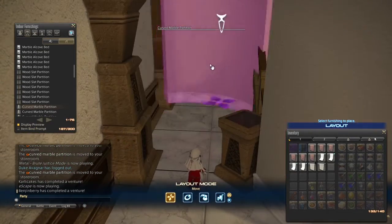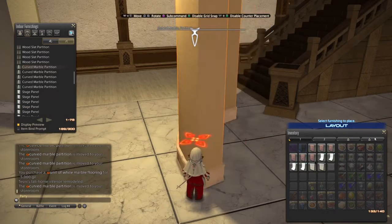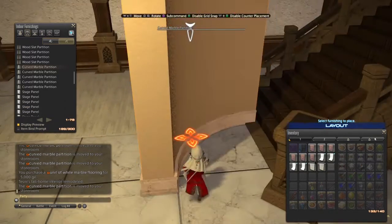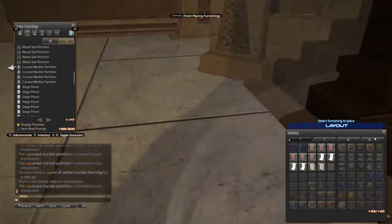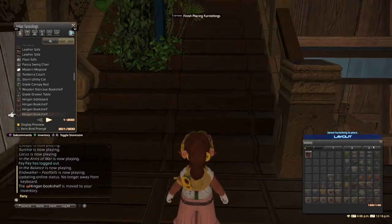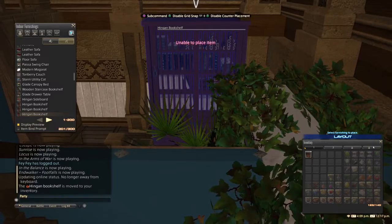The second way is to use the in-game cursor. From the item preview, hit X to enable movement and adjust the item before using the sub-command place. It's the exact same result, but they allow us to circumvent the boundaries in different ways. Some items can't be previewed in stairwells, but if you run to the stairwell with it previewed, the item can still be placed with the sub-command place.